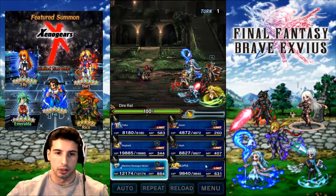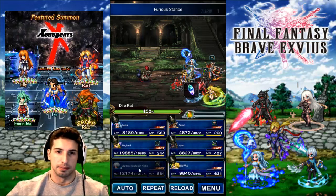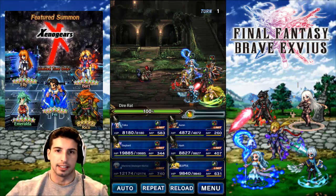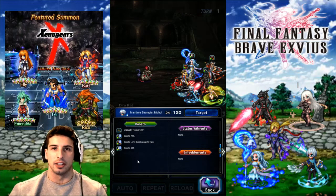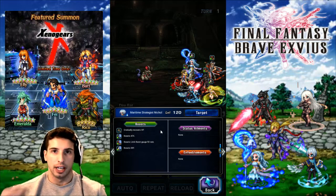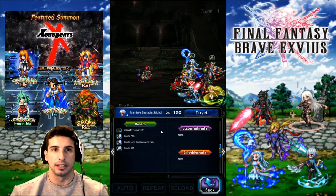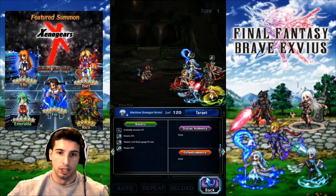Let's go CG Nicole, let's boost our attack and defense — bam. You can see our attack and defense is up. If we click on her, you can see the number five, five, and five. This tells you the amount of turns you have left with that buff, which is really great since you won't have to keep track of what turn it is or what you cast.